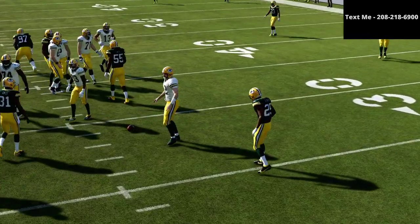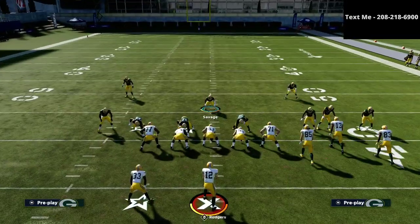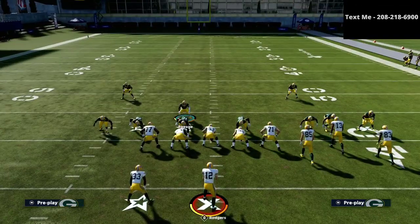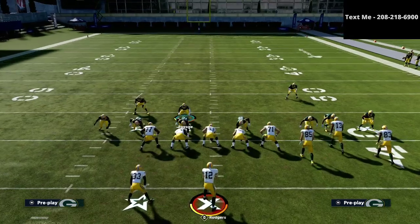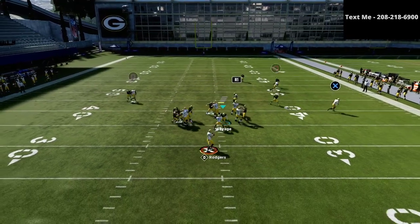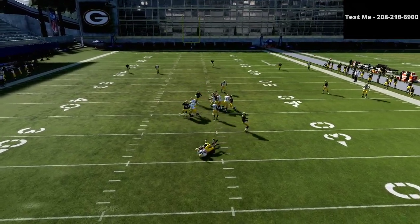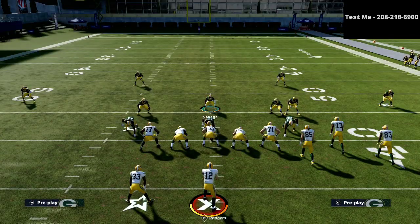There's a lot you can do with the 335 Wide — it's highly flexible and moldable, probably one of the most flexible defenses I've ever used because it's good against pretty much everything. When you're playing against bunch, you want to be able to get pressure. You can send five, six, seven, or even eight rushers against gun bunch depending on how many people they block. That flexibility to put different blitzers on the field is the beauty of the 335 Wide.